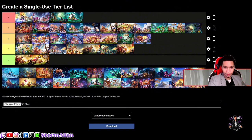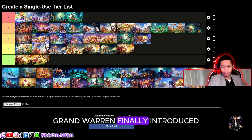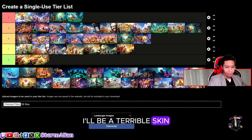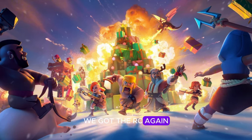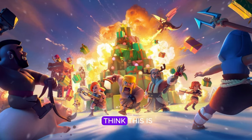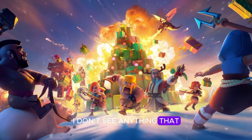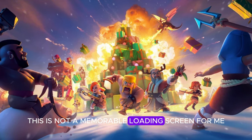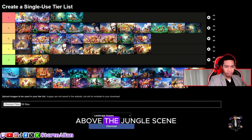Now we have the Christmas loading screen — the Grand Warden is finally introduced. Terrible skin though. We got a super valkyrie, the worst super troop ever, and the RC again — you can't even see her face, she never gets time to shine on loading screens. Personally I think this is a secret C-class loading screen. Nothing memorable for me, so I'm going to put it in C-tier above the jungle scene.